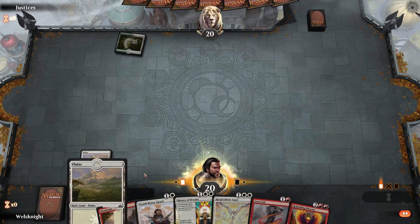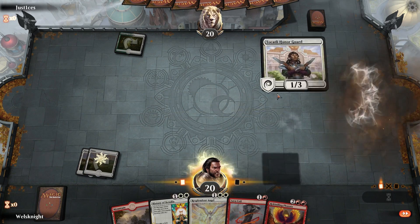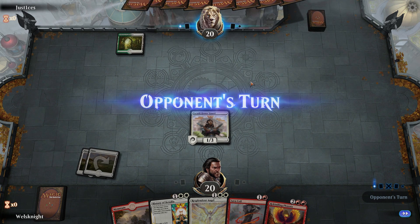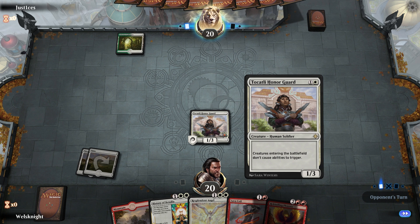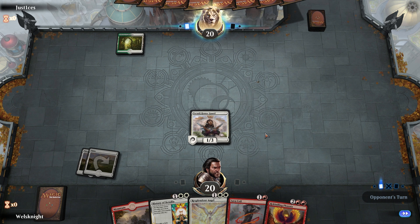Okay, so Selesnya deck probably — or it's some sort of control deck, which is not what we want to see. Tocatli Honor Guard really isn't going to do much in this matchup; it's mostly in the deck because it works fairly well against Golgari, but it's also just a good early game blocker against aggro decks.